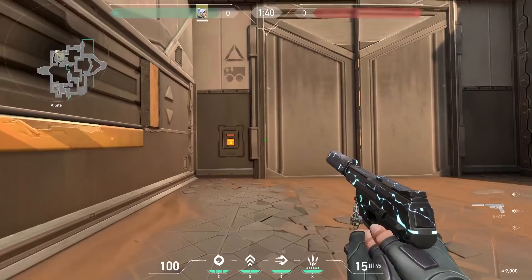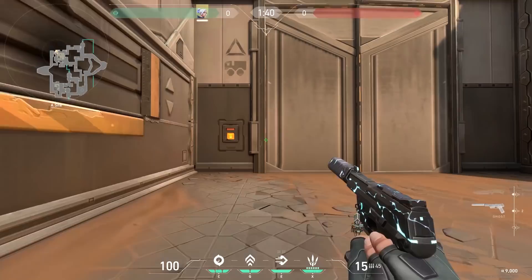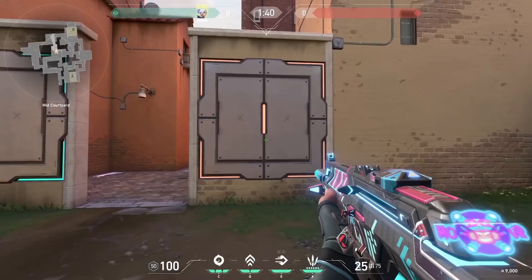Now let's talk about her updraft ability. One thing you have to know is that you jump the highest if you use your updraft and you jump at the same time. Don't jump first and then use your updraft because then you will go less high. An example where this is very important is on Ascent — you can only jump on top of this wall if you use both your updraft and your jump at the same time.